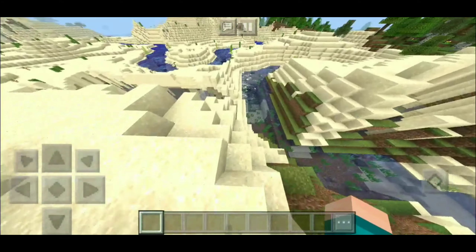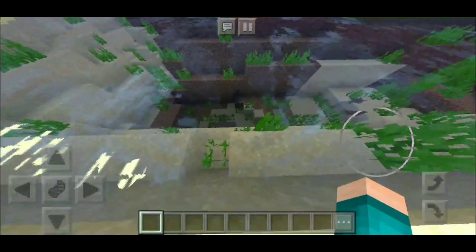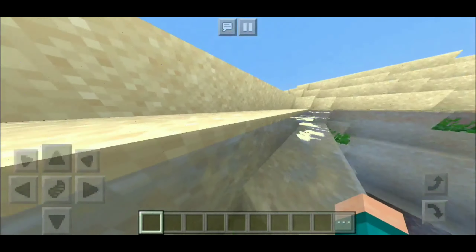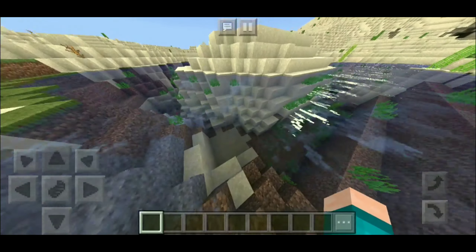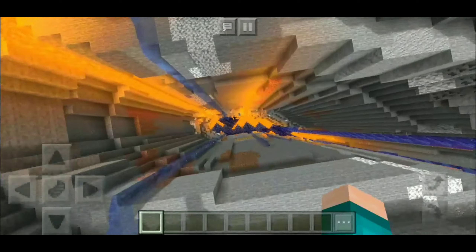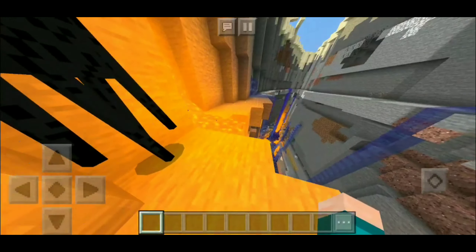Of course we cannot forget the amazing water — possibly one of my favorite features of shaders in general is the actual water. The water just looks super realistic. Let's get a closer view — it looks absolutely beautiful. There's even a little shine that goes through the water, which makes everything look so much better.